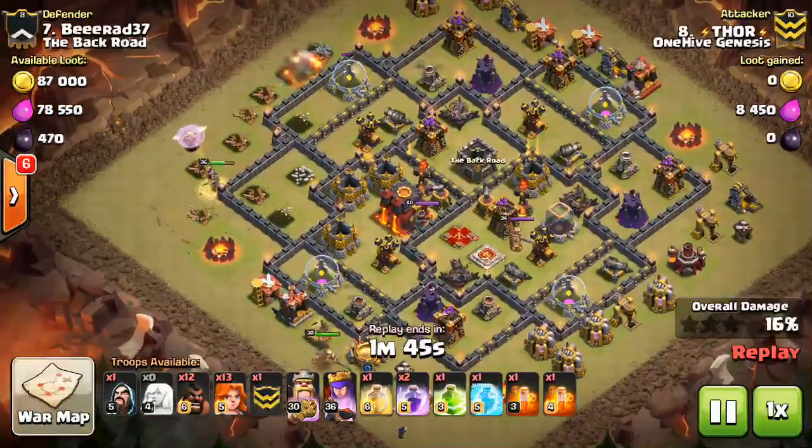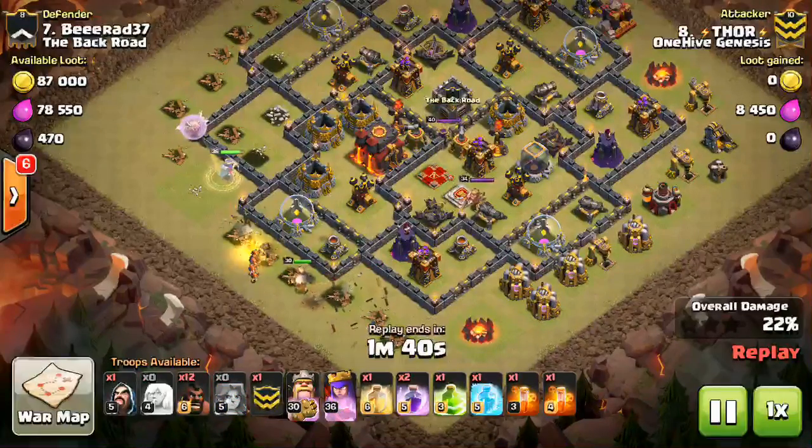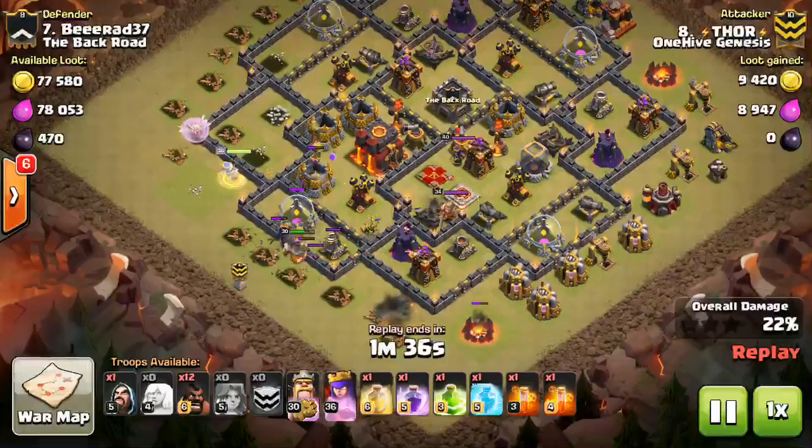She's making her way around the base, and already coming in with the King. A few Wizards — that's kind of what I've been seeing lately — no Golem, just come in here with the King on the other side, create a funnel, and go straight in.